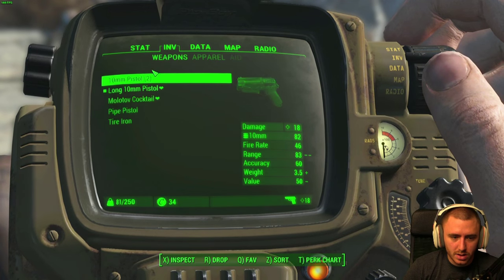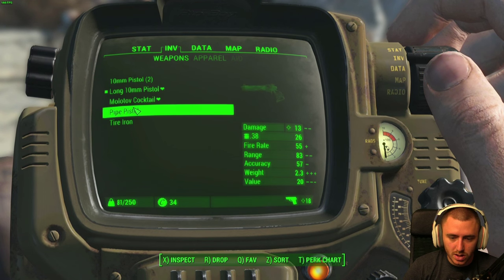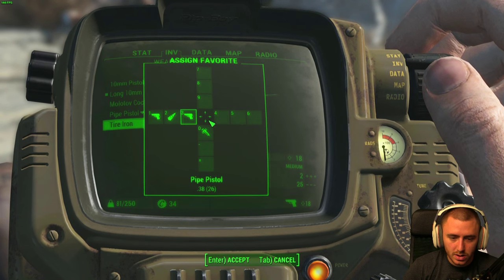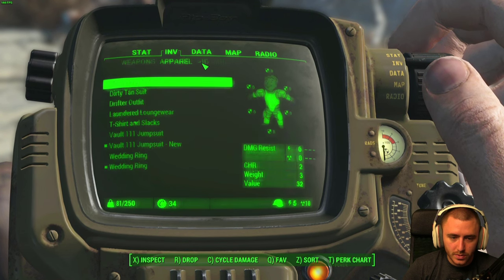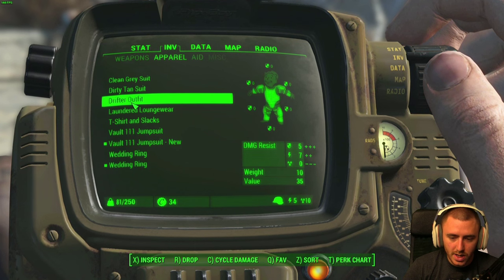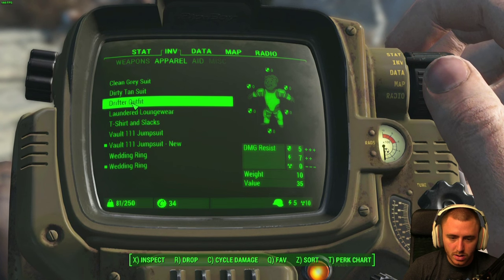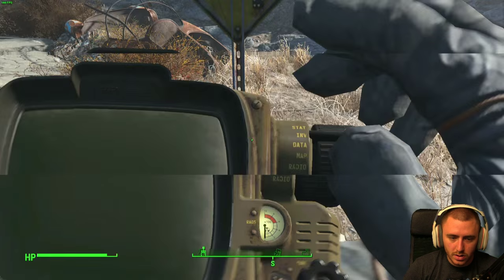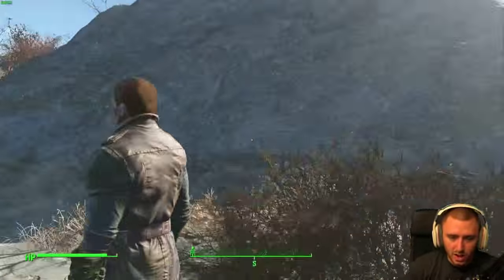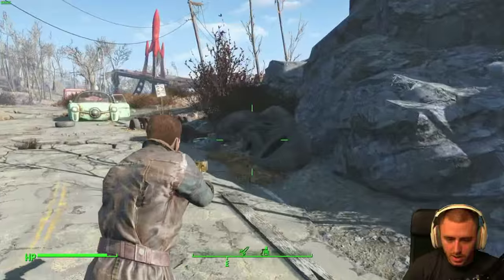Ooh, look at this — pipe pistol, drifter outfit. Stuck a tire iron in a dog. Let's see — a pipe pistol does 13 damage, doesn't do as much, but it shoots 38. We're gonna favorite that, put it on 3. Tire iron does some damage, put that on 4. Drifter outfit — it does a little bit more but has no radiation protection. Hmm, but it's got 7. There we go — it probably looks way more badass. That's a Mad Max jacket, boys!